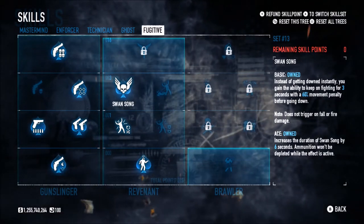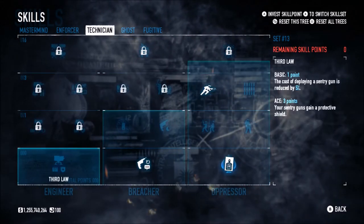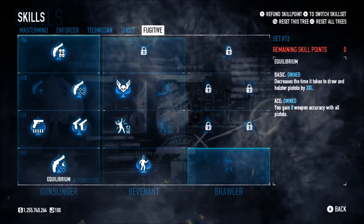That covers the skills. It's mainly Fugitive and Mastermind orientated, but Fugitive is where most of the points are invested because it's all about pistols — it's the Gunslinger build. Let's look at the weapons.